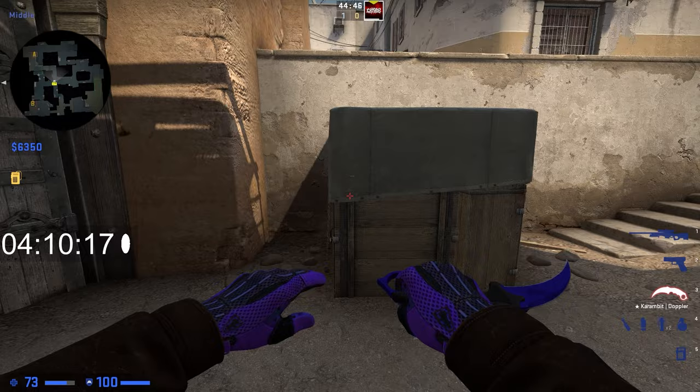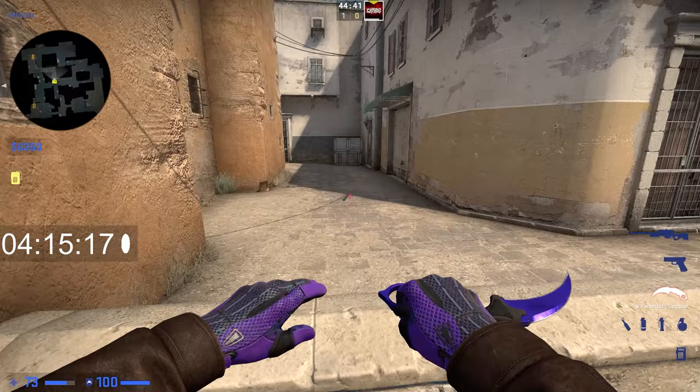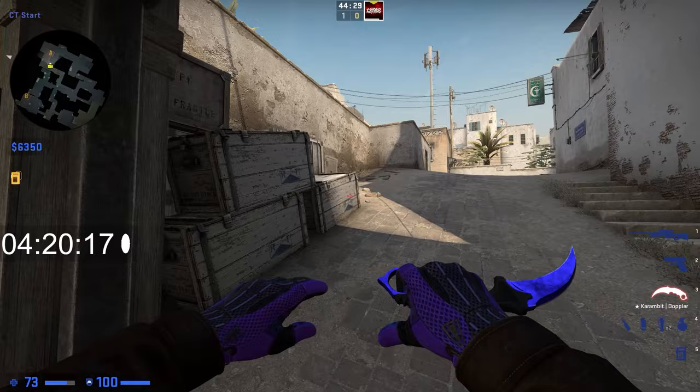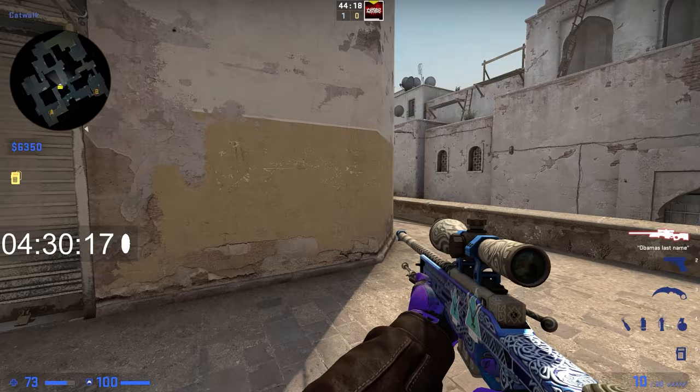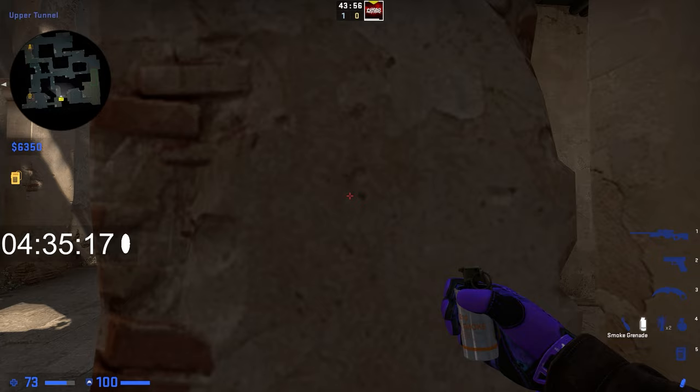For jumps and boosts on Dust 2 — unlike Mirage, there aren't as many, but there are a couple really useful ones. If you want to get up to Xbox quickly, you can crouch-jump onto this metal thing right here and get up a little quicker than going all the way around. If you want to boost a teammate up cat, jump on top of this box, crouch, and your teammate can jump over your head — it gets you up to cat much, much quicker, which can give you a big advantage especially if they push early.